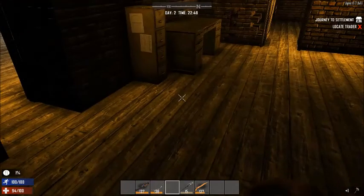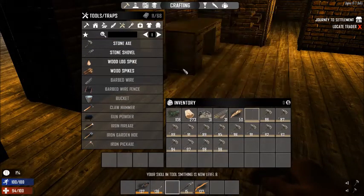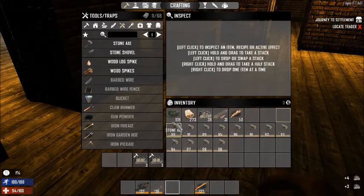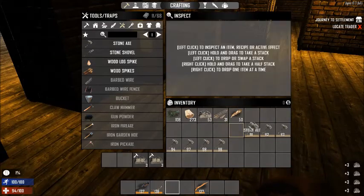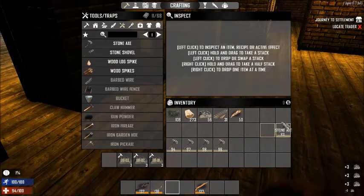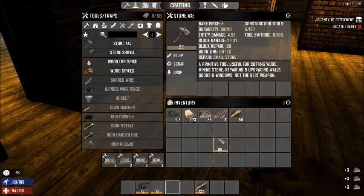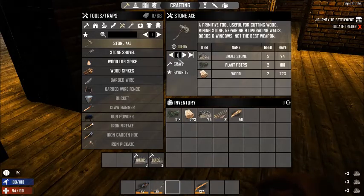It takes 20 iron to make like an axe or a pickaxe. Looks like we'll be just shy. Actually, I don't need that stone shovel either. There we go - try to make like 10 more, that way we can get the level up above 100.